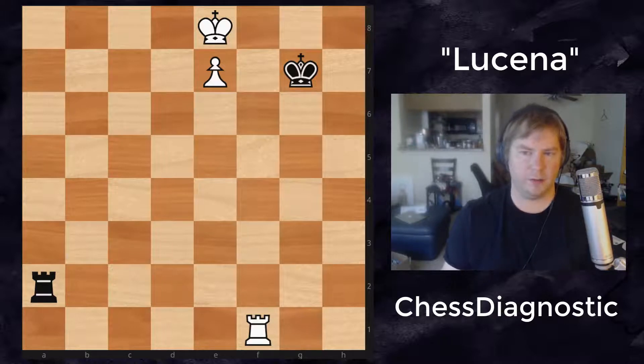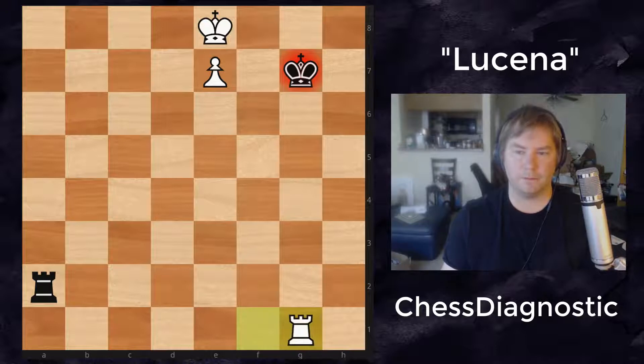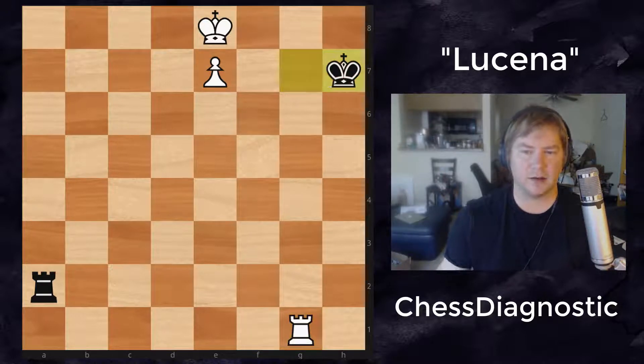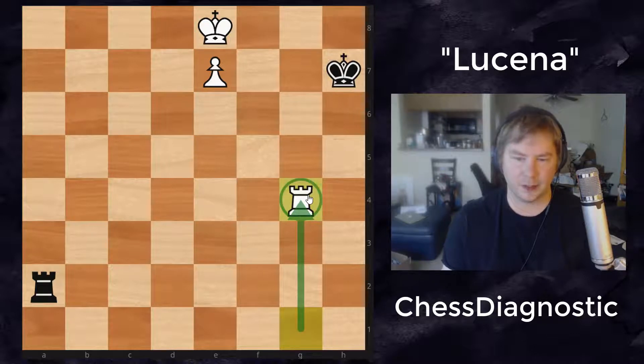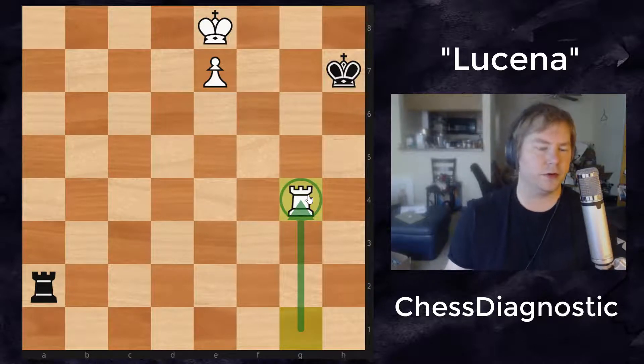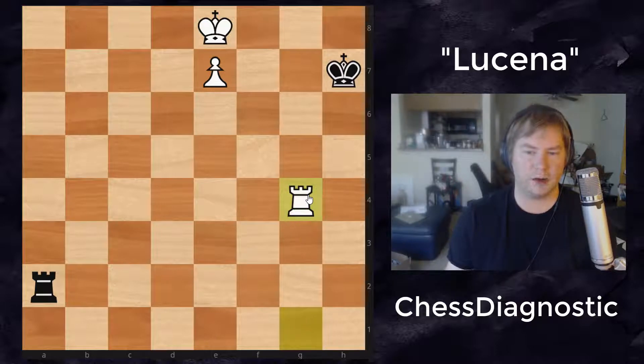We're going to look at the most famous one. White will start with rook to g1. Now the actual strongest defense is king to h7. And now we get rook to g4. It seems like a mysterious move at first, but once you understand what you're doing, it's actually quite simple. Rook to g4 is what's called building a bridge — basically just interposing with your rook so you can queen your pawn, as I like to call it.